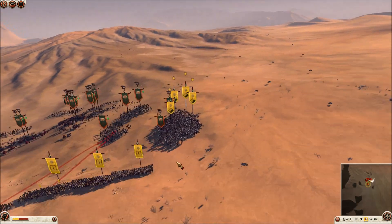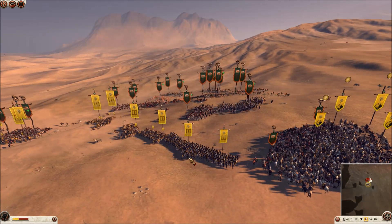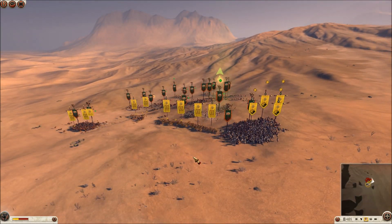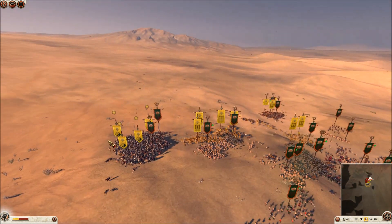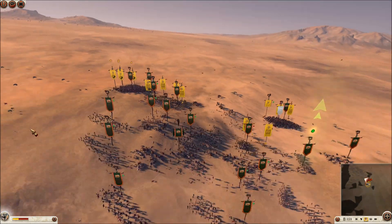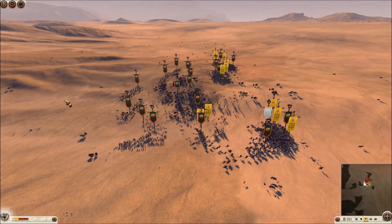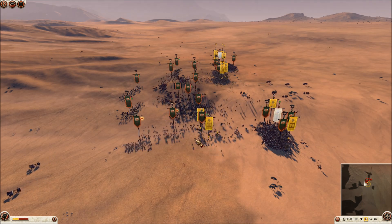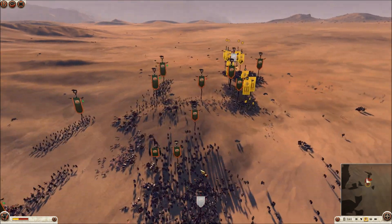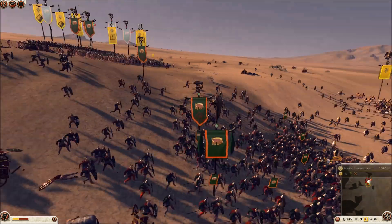I sent my general over to support the left — that's the risk I was willing to take: weak left flank getting hit by his cavalry, then sending my general in to support. It's a bit risky but it normally works. He's holding the centre, and I've got basically nothing in the centre. My chariots are way gone. They haven't accomplished much — these units have barely taken any damage.